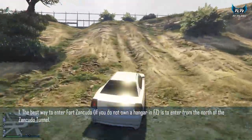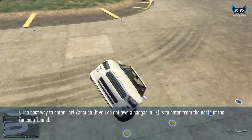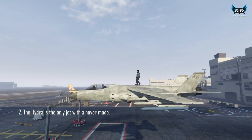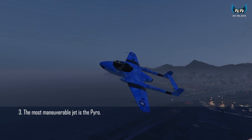The easiest way to enter Fort Zancudo for stealing a Lazer jet without owning a hangar is to enter from the north side of the Fort Zancudo tunnel. The Hydra is the only jet with hover mode.